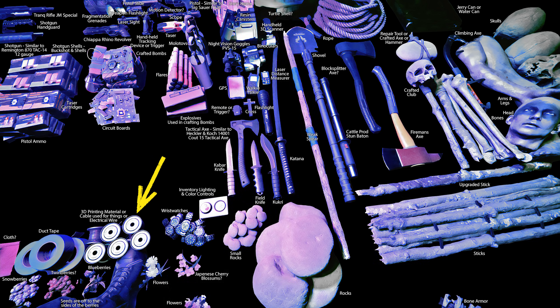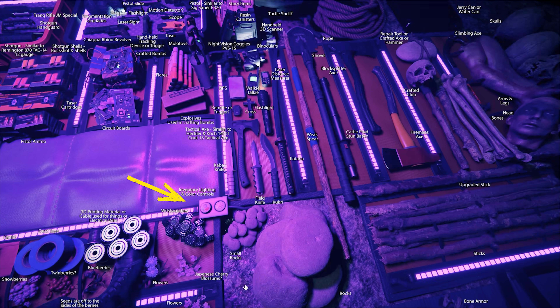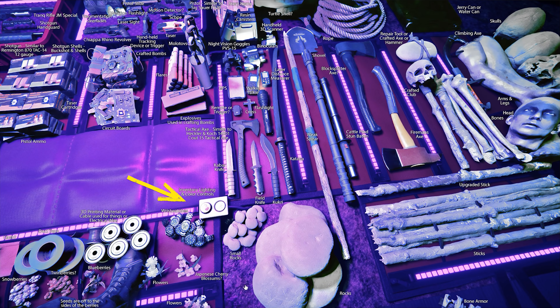Starting from the bottom — these circular things look like 3D printing material, cable used for electrical wiring. It does look like the material you use in a 3D printer, but the 3D printer in the game uses resin, which is quite different. Next we've got flowers — not sure what they are. These ones look like Japanese cherry blossoms, but I'm not sure — a botanist might know more. Next is the inventory lighting and color controls, which is very hard to see with the brightness I've added — it's not really an item.